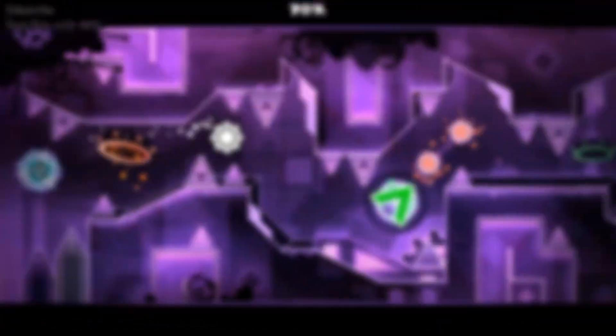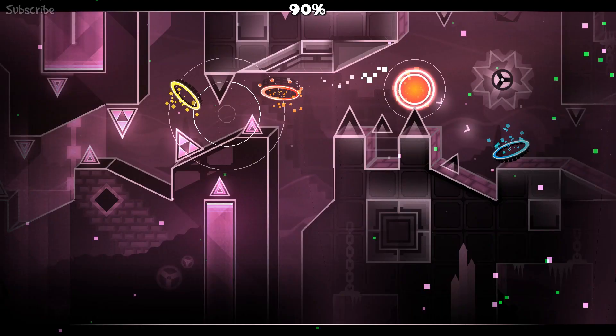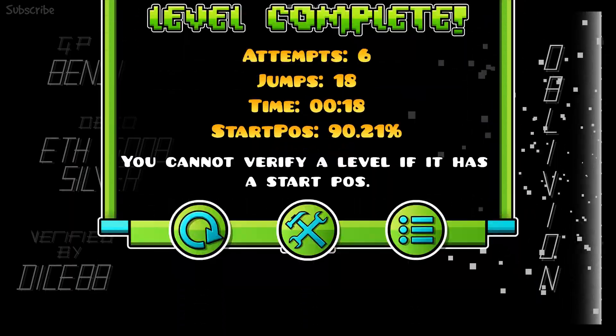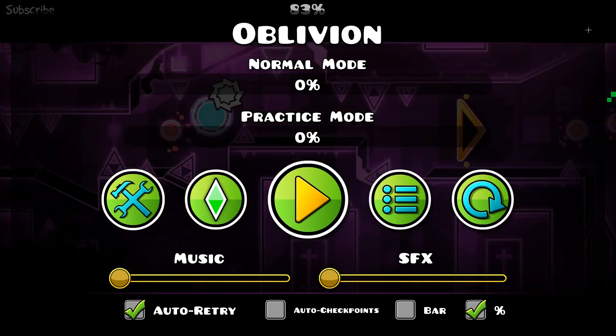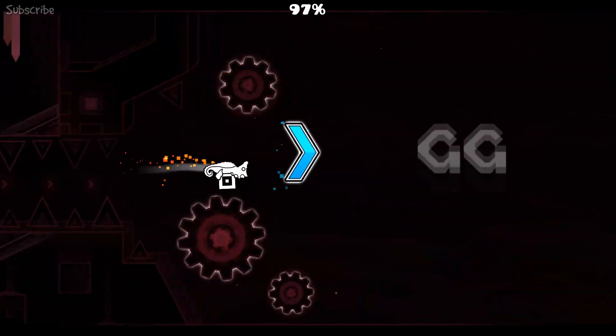This is the next step — this is where it really starts to get challenging. In order to beat your first extreme demon, it requires a lot of practice. We set up all those starting positions just so we can practice. The first step is doing whatever percent you want to 100%, starting at the latest starting position you have. For example, I'm going to do 90 to 100 on Oblivion — and there we go. Just keep doing that until you feel comfortable.